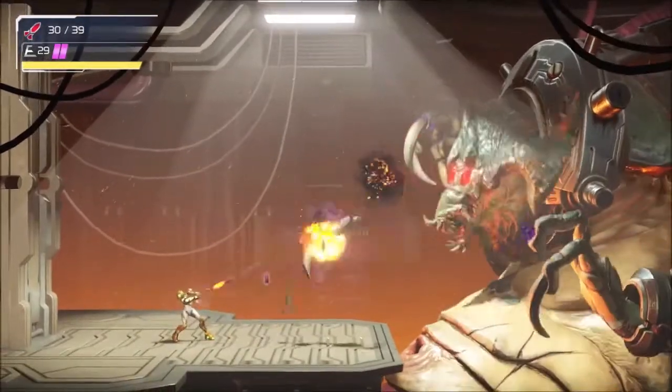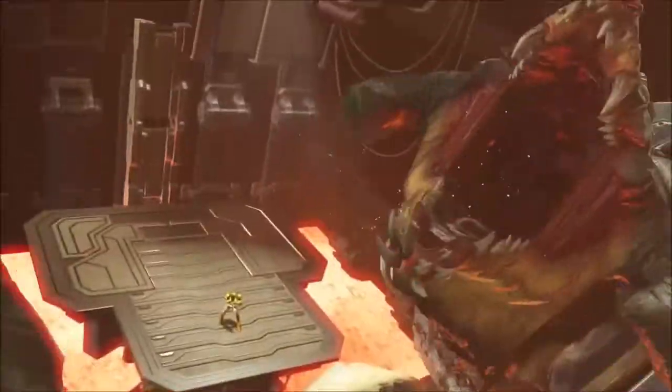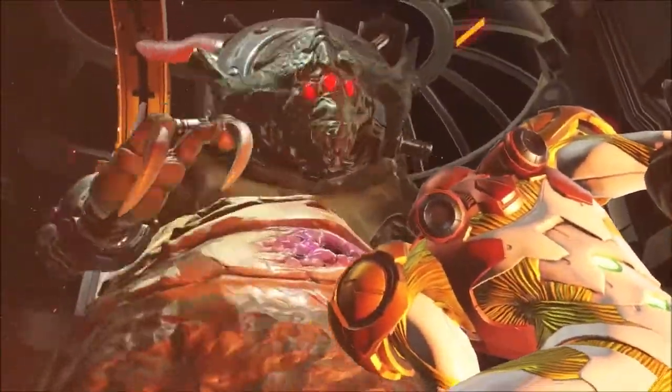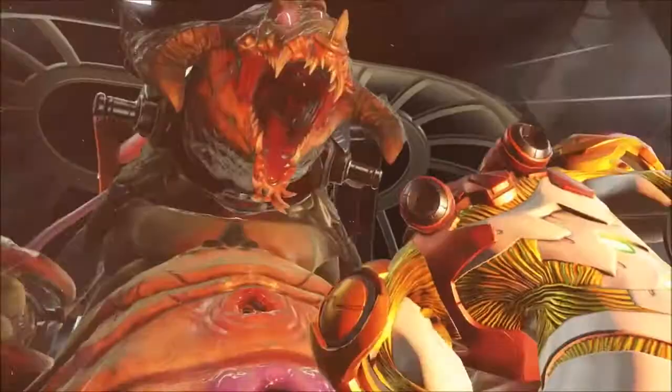Once you're in Kraid's boss room, deal enough damage to begin phase 2 of the encounter. Once Kraid destroys the platform Samus was standing on, you are seconds away from a guaranteed victory.